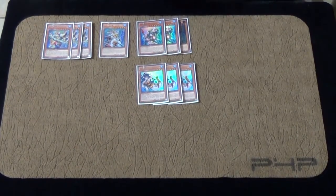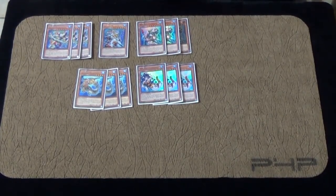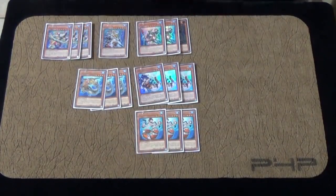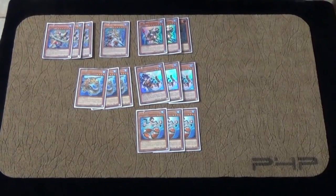Following up with that, I'm going to be playing 3 Abyss Spike. The card is very good — it's level 4, which means I can make rank 4s with it. 3 Monster Reborn, Abyss Gun. The card's very searchable, very good. Most people play 2, but I decided to play 3. It's the most powerful card in the deck.